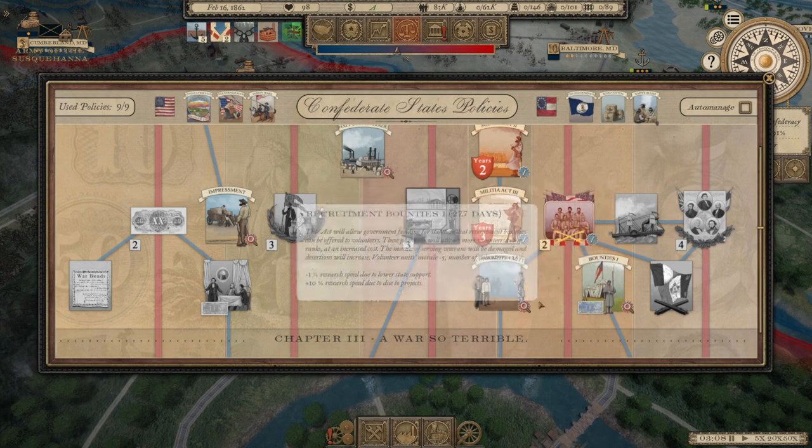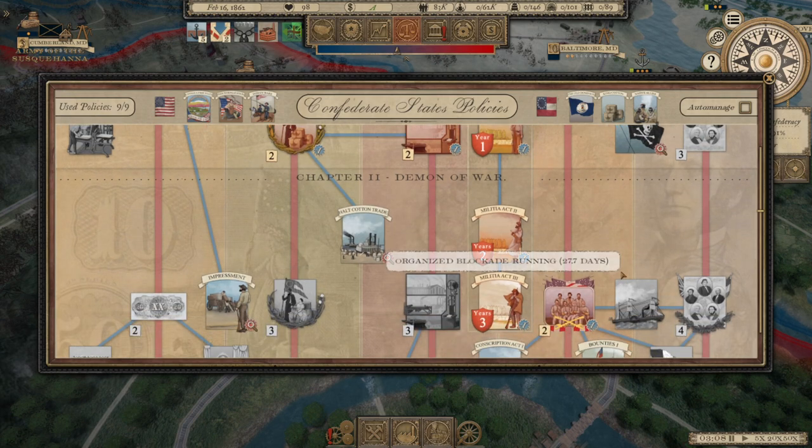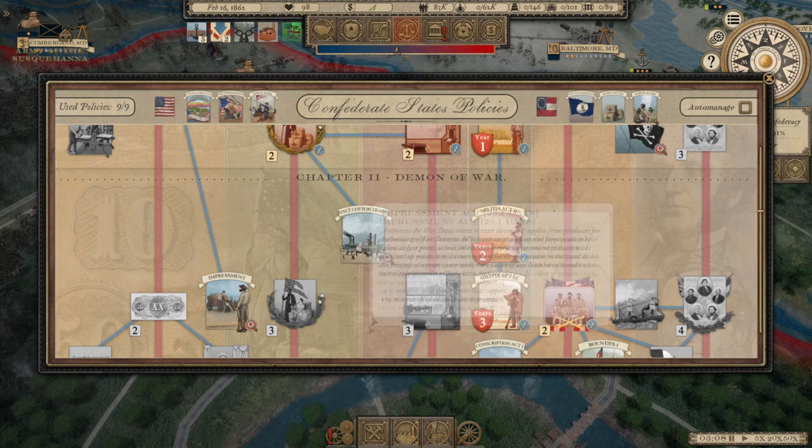Voluntary units go down. We could also pass the Draft Act. The Impressment Act authorizes the War Department to seize slaves and supplies from producers for buildings and fortifications. While only surplus slaves and supplies are to be taken at fair prices, it will lower government support in the states, but frees up manpower — increasing available recruits and making resupply of armies easier. It reduces the cost of supplies, but I don't need that right now.